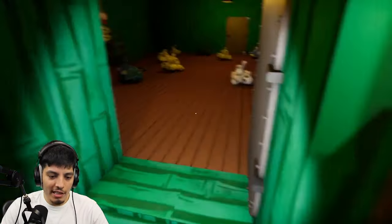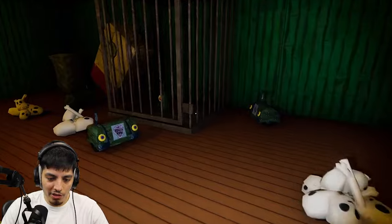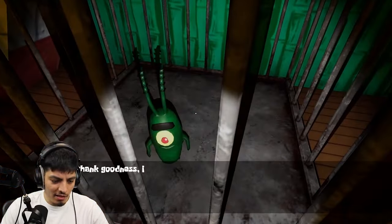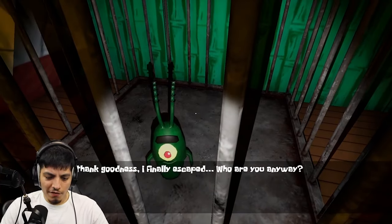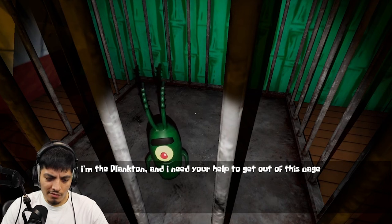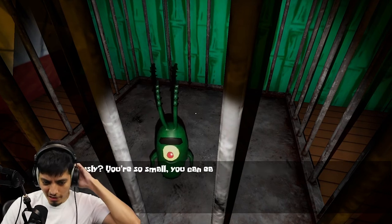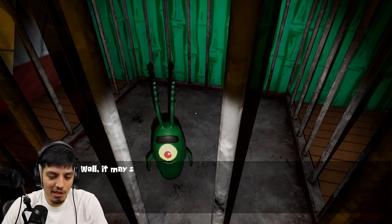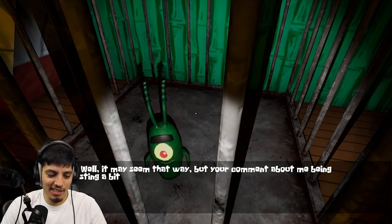Please work — thank you, oh my lord! So many tries. Wait — we're actually helping Plankton now? Thank goodness I finally escaped. Who are you anyway? I'm Plankton and I need your help to get out of this cage. Seriously? You're so small you can easily walk out of the cage. Well, it may seem that way, but your comment about me being small did sting.